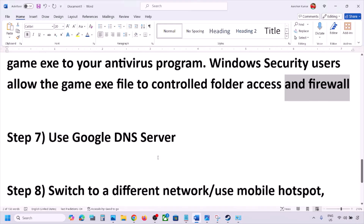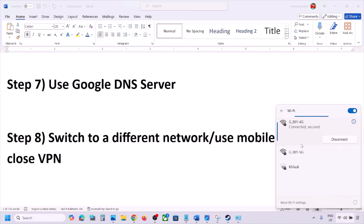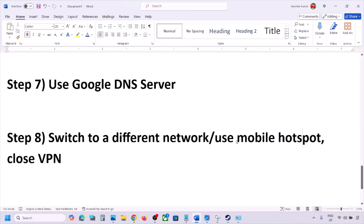The next step is to switch to a different network. If you have another network available, switch to it and check. You can also switch to a mobile hotspot — turn on mobile data on your phone, enable the hotspot, connect your PC to your phone's network, and check. If you are using a VPN, close it and then check.